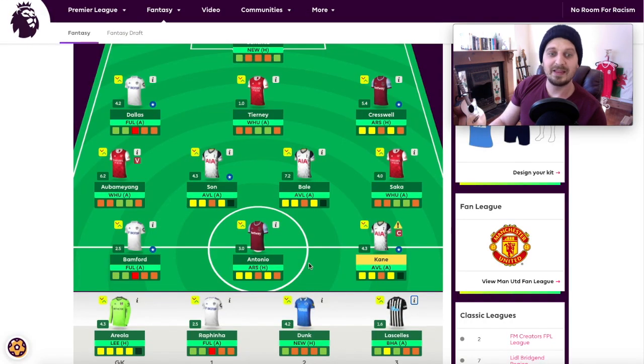That's it for today. Captaincy is on Kane, vice captaincy is on Obameyang. I'd like to put the vice captaincy on Bale or even the captaincy on Bale, but I don't want captain and vice captain on the same team just in case something out of the ordinary happens, like a postponement. Let me know what you think - smash the like button if you like the draft. There'll be another video before the deadline, probably a team selection video. Thanks for watching, don't forget to like and subscribe!